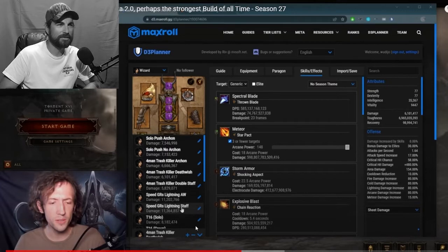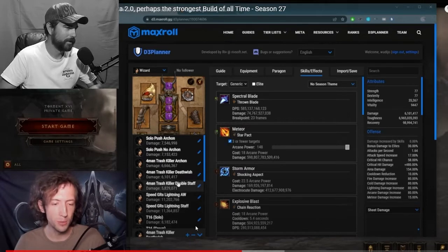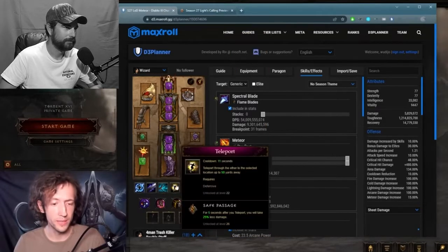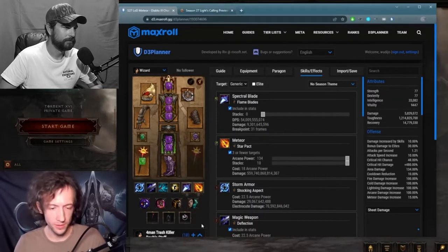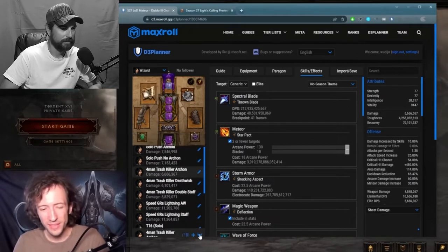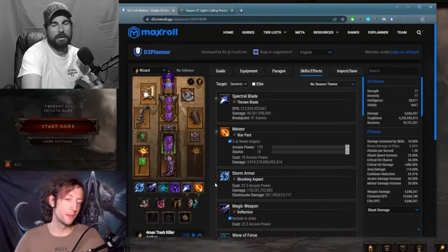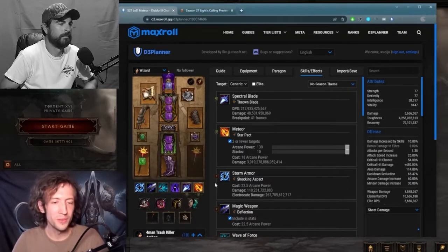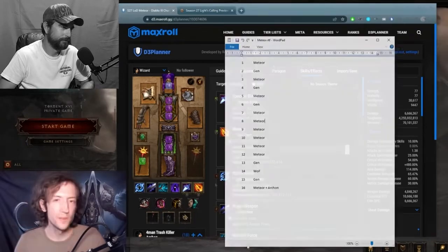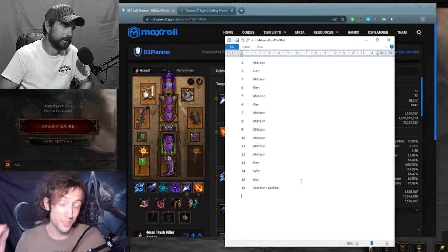It's also a double staff version — basically similar to the other one, just adding Archon again, and you can throw Meteors every 16 seconds here. What he's saying is there are a bunch of different variations you can do on this build. The thing about the Archon variant is that while it is so powerful, it is also super hard to gear and super hard to play. I created this attack sequence here that you basically have to follow precisely.